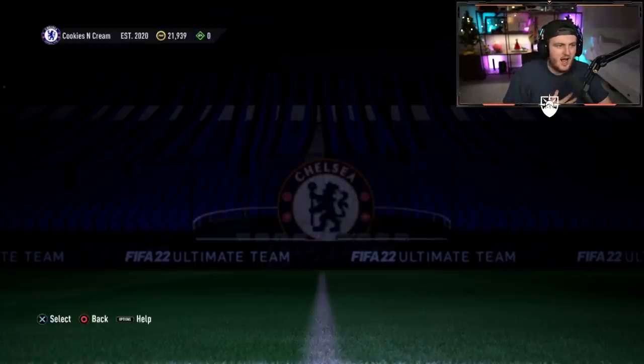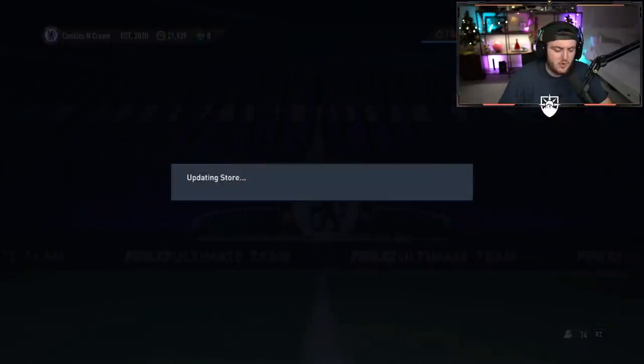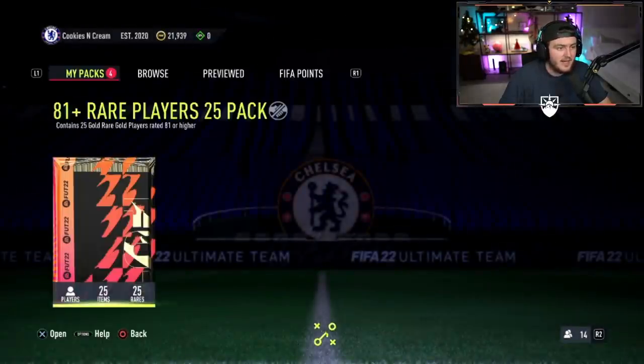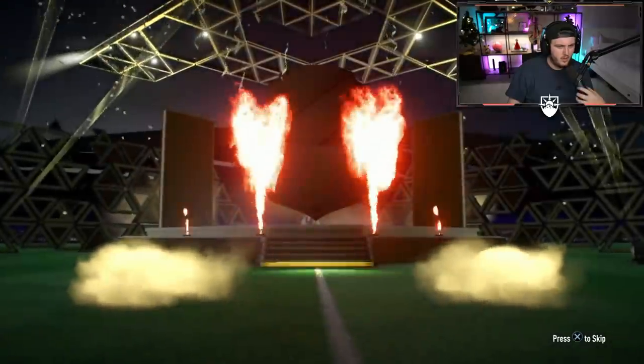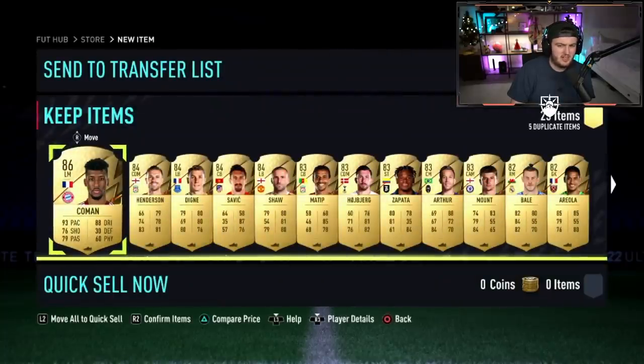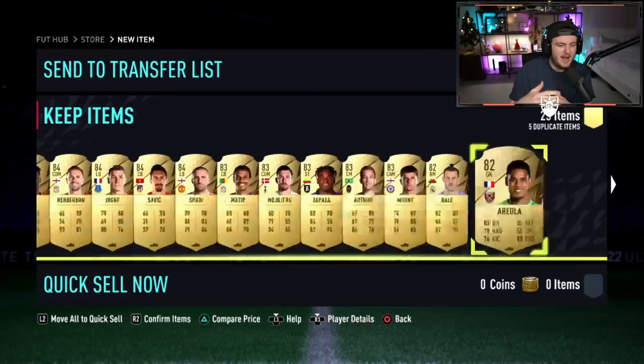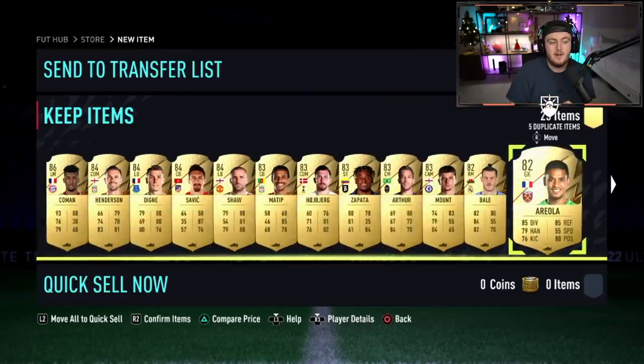We've got MFC's 81 plus pack now. The best ones so far were the Lewandowski and Rashford one - that was insane. The face card is Kingsley Coman. There's got to be a good freeze card in here. In Babu - that is a nice freeze card, that helps. It goes from a huge L to maybe a lowercase L.